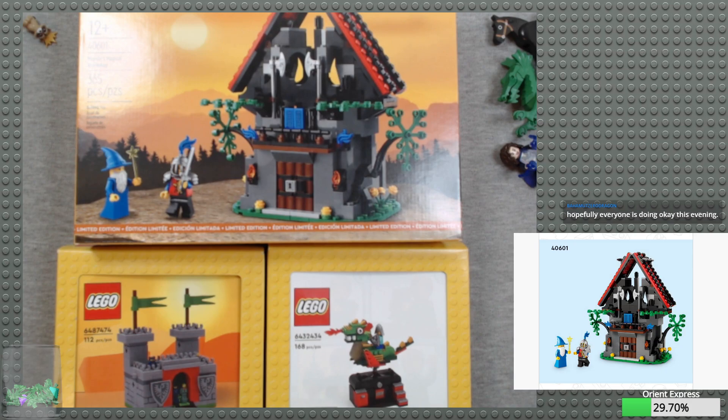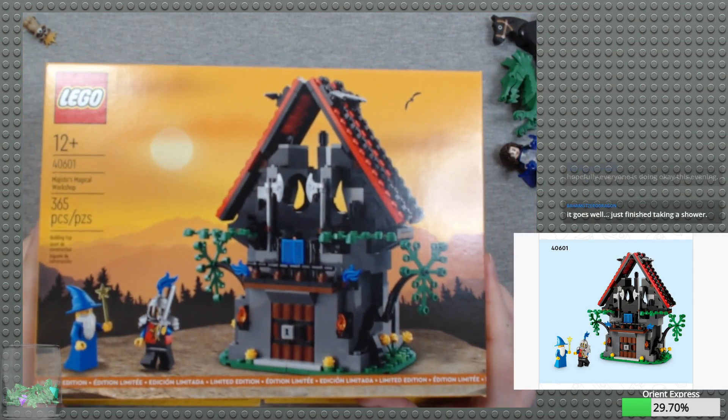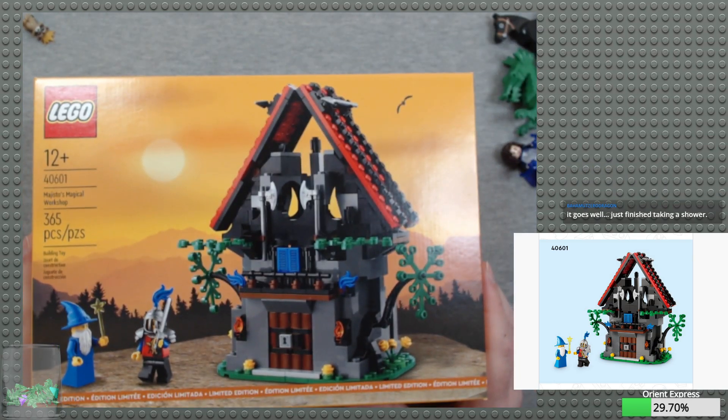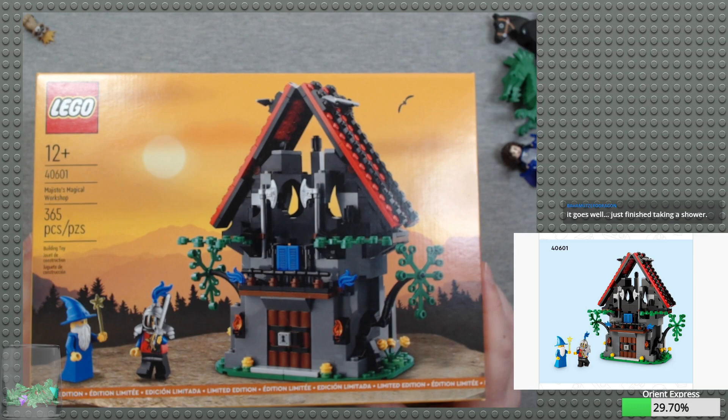Hello everyone, how's it going today? Happy Wednesday. It's good to be back doing some Lego. So we have a few castle-related sets to build. This is Magisto's Magical Workshop, a gift with purchase that was available a number of months ago, based on Magisto's Magical Workshop from back in the 90s. It's pretty faithful to the original, which is both good and bad, and we'll kind of get into that as we build it.